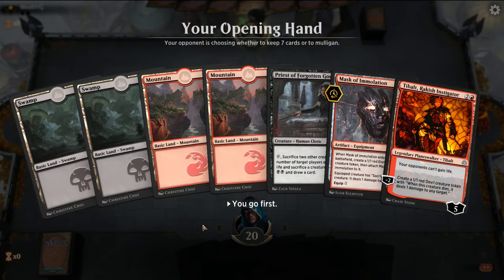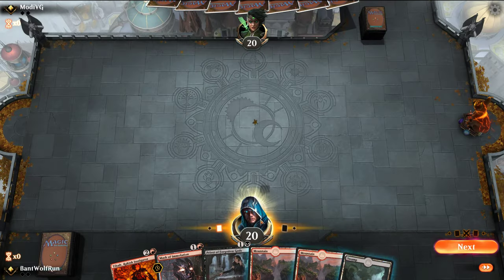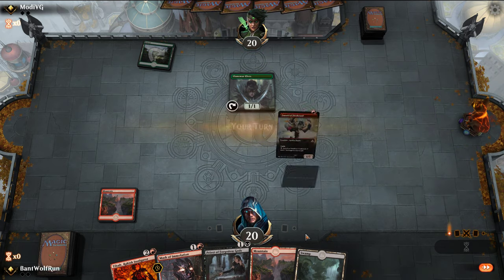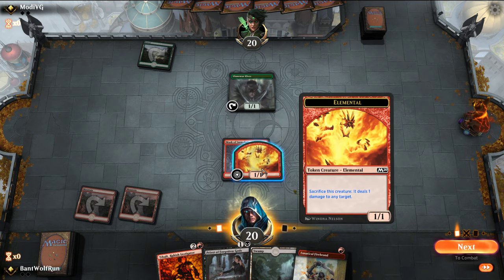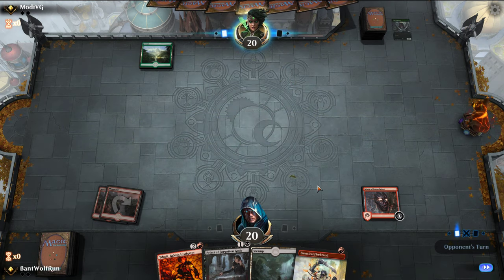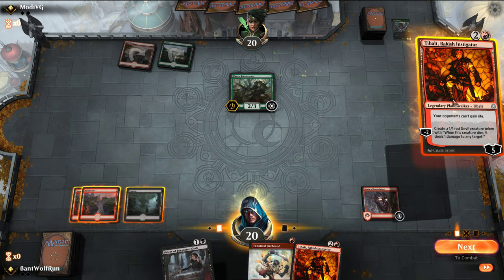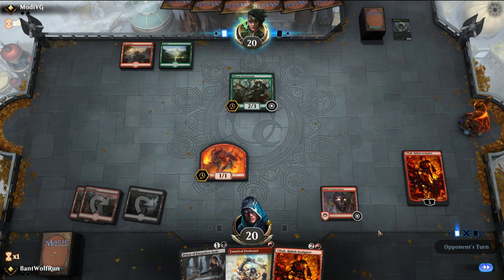We can't keep this hand — it's a little bit slower, but we'll keep this. I'm going to put a land back and fake like we have a Shock. If they play an Elf, we're going to play out Mask — doing this to be mana efficient. If you can take out the Elf on turn 1, you usually want to — it slows down their play, they might have kept a hand that's more contingent. Okay, so this is Gruul.